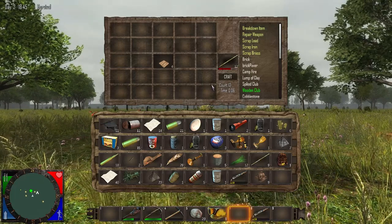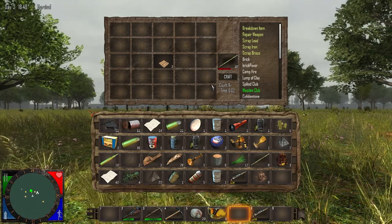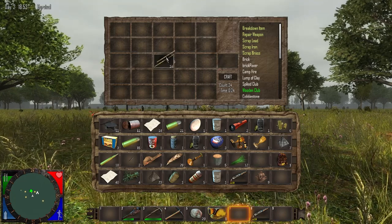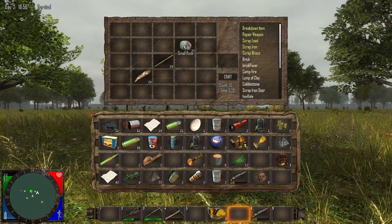There are also timers on crafting now. Don't worry if that sounds frustrating — it will continue crafting for you if you exit your inventory and go do other things, so you can still do anything while it crafts. It doesn't change gameplay very much but adds a bit more realism.